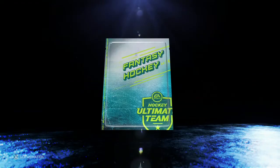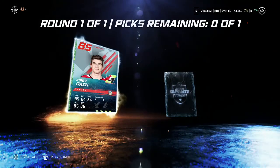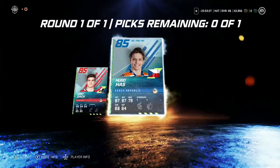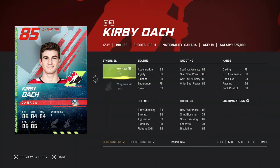We're gonna open this up here. We get a Curvy Doc — who just got injured — and a Hugo Hats. Hugo Hats here: six-four, 187 pounds. And we got Curvy Doc.